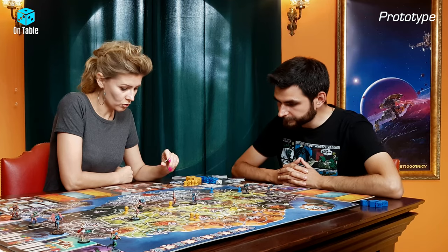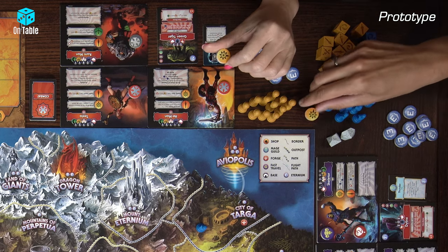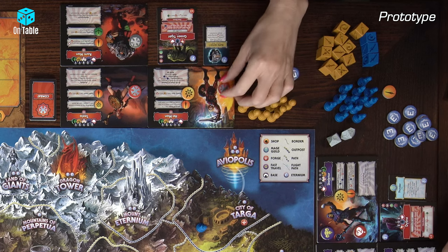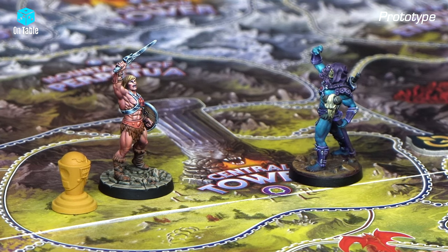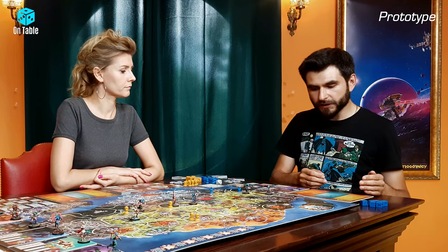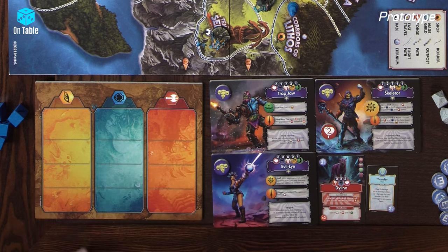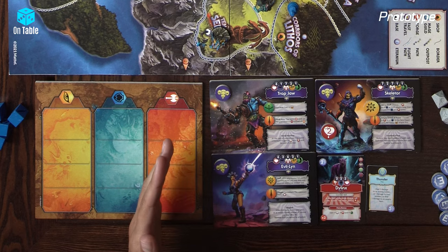Now we should choose our weapon. I will choose this magical weapon — the Havok Staff. We will perform two rounds of epic combat and place cards on this grid. We've got three zones: initiative, defense, and attack. Everything matters, so we have to think about how to outsmart our enemy. We place one card on each zone, and the second card cannot go to the same zone.